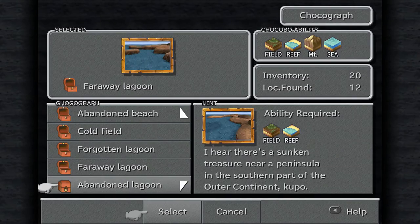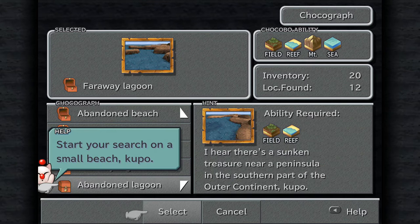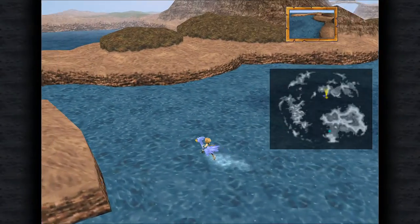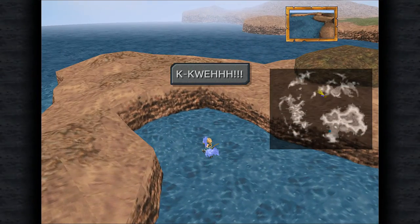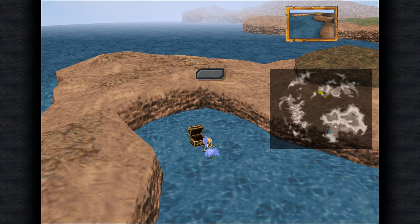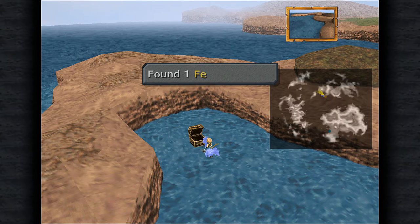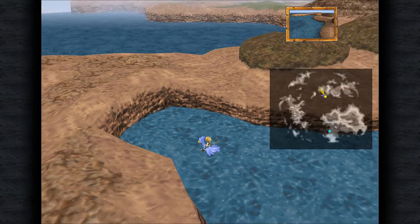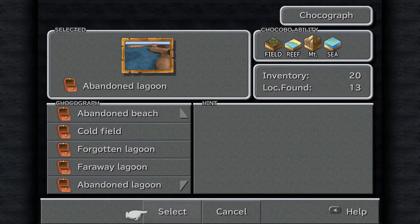Next on the list is the Abandoned Lagoon. There's a sunken treasure near the peninsula in the southern part of the outer continent. Start your search on the small beach. Awful directions. I believe this is it - yeah, it is, there we go. What do we get for this one? We get 6 Softs, 4 Aethers, 1 Feather Boots which is nice - now I can work on auto float with 2 people - and 1 N'Kai Armlet.